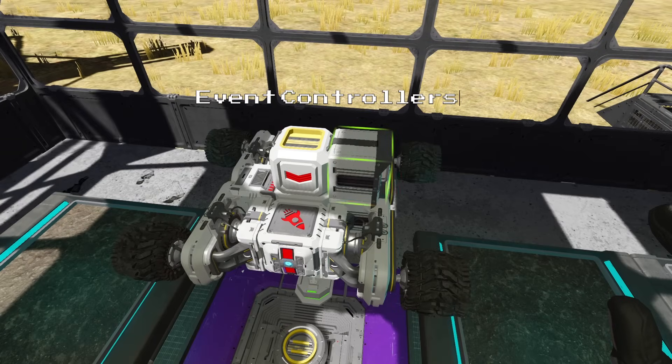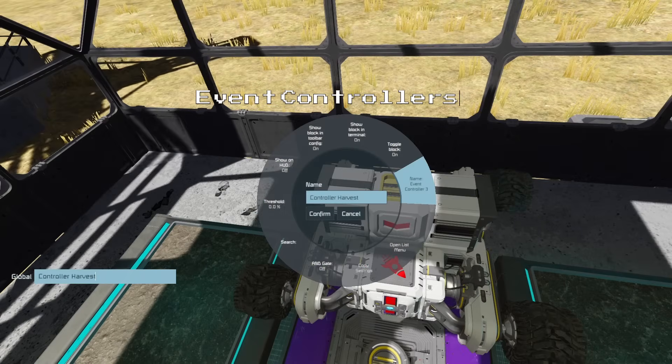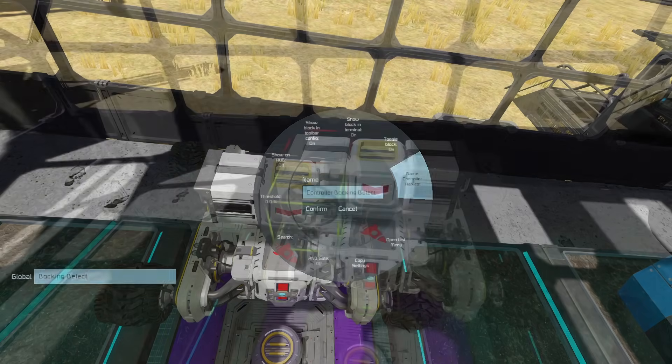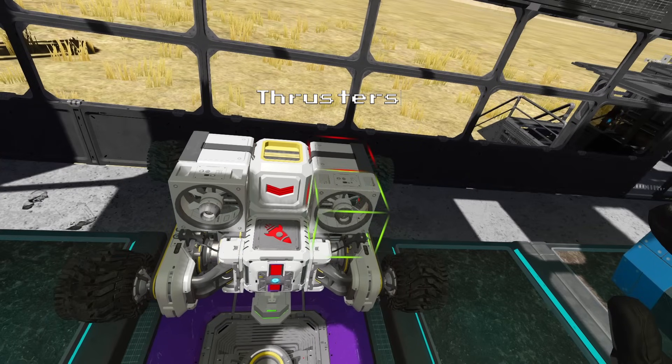Next we will place an event controller on either side of the sorter and we will name one of them 'harvest' and the other one 'docking detect'. Then we will place our forward and reverse thrusters on the sides of the event controllers.